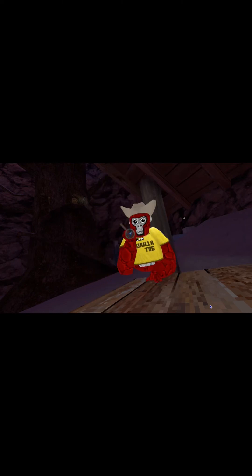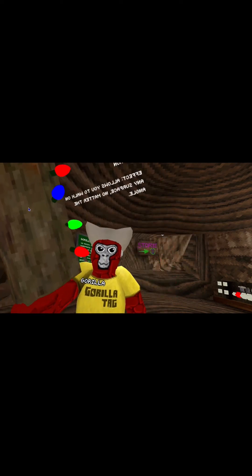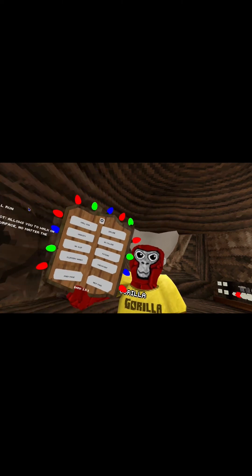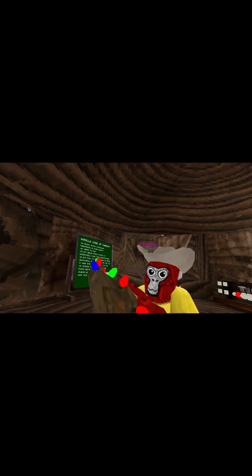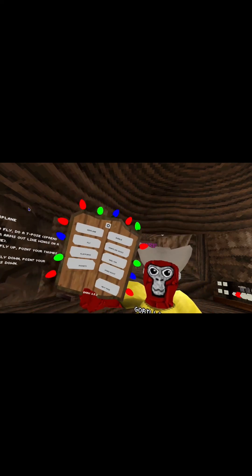Anyways guys, I think I'm gonna end there. So this is the Bark mod menu if you wanted to know, and I give it probably a 9 out of 10 because most of the stuff you can do is with other players — very cool. Like the Rockets, I love the Rockets, and also the platforms are pretty cool too. The airplane is good for strolling around to other players. Bark mod menu — I'll probably leave a link to the GitHub in the description so you can download it. See you in another video, bye!